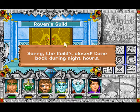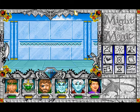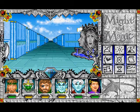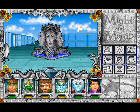Over here is the Raven's guild, but the guild is closed right now — we have to come back during night hours, and it's day obviously. Let's take a look around here and see where the bubble man came from. Maybe from this fountain?